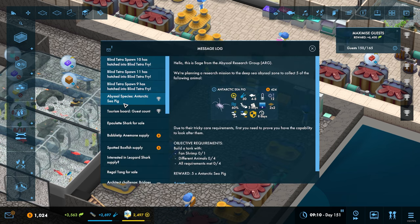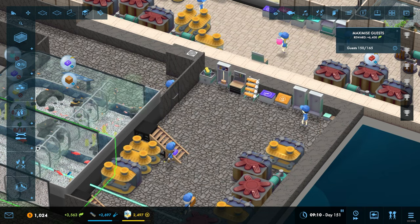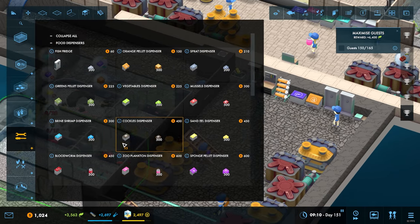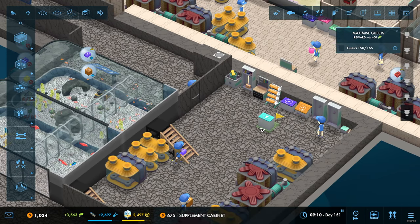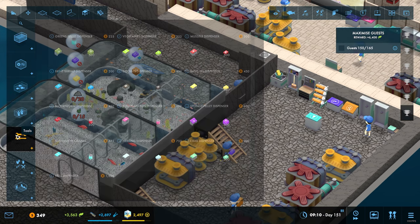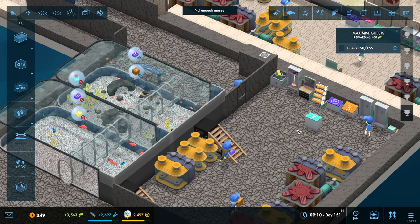Antarctic sea pig - no, get rid. I don't care about those - they go in the abyssal tanks, that's cold water stuff anyway. What did we need? We need a supplement dispenser. Supplements can go there. Krill we already have - the yellow one, is that sand eels? Yes, that is sand eels. We need more money.